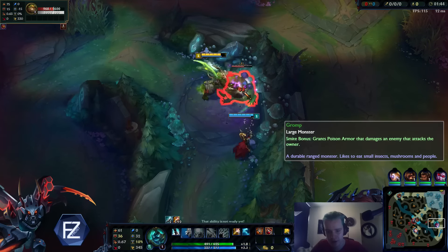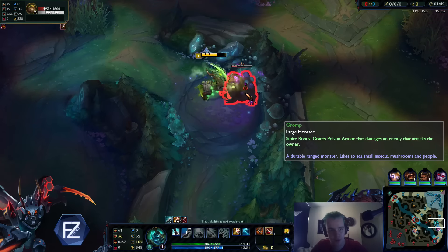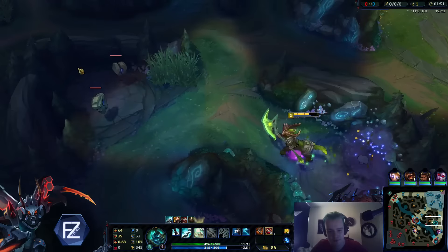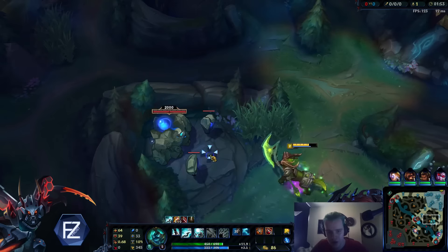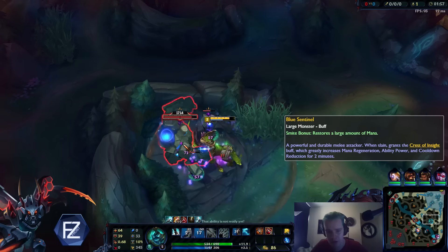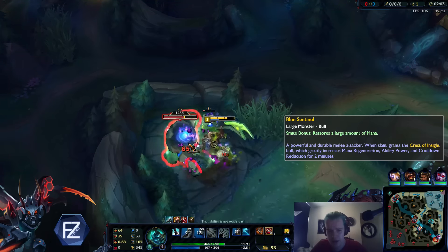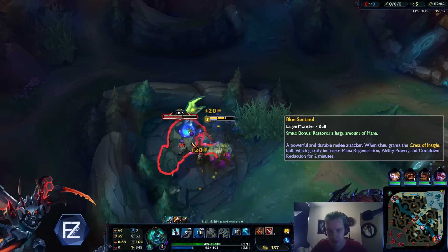It looks like someone is stealing the enemy's red buff or something, so I'm just going to start here. The help from Vayne is more than enough. The thing is I do have more armor pen, so that kind of makes up a bit of the damage I'm lacking from not having movement speed quints right now, but my mobility is a lot less — that's a slight problem.